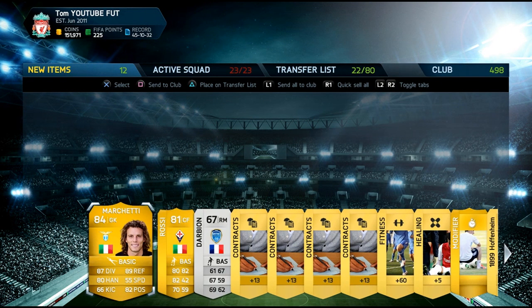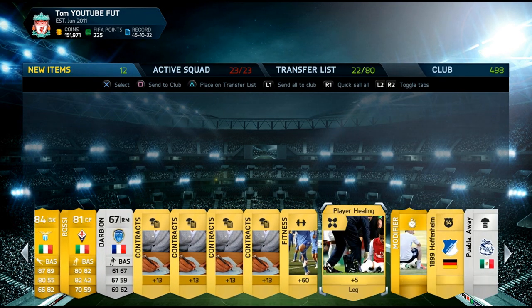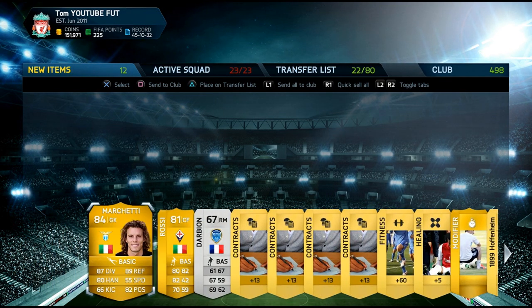This was my best pack — Marquette and Rossi, two players above 80, which was quite exciting to see, but they aren't worth much.